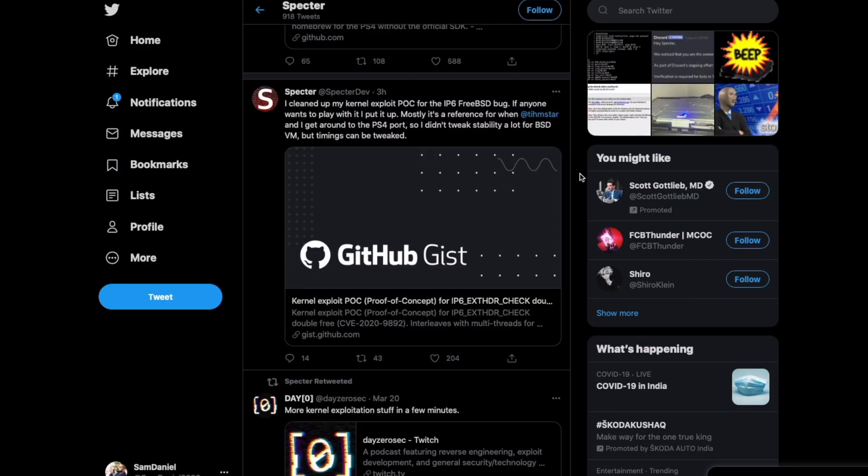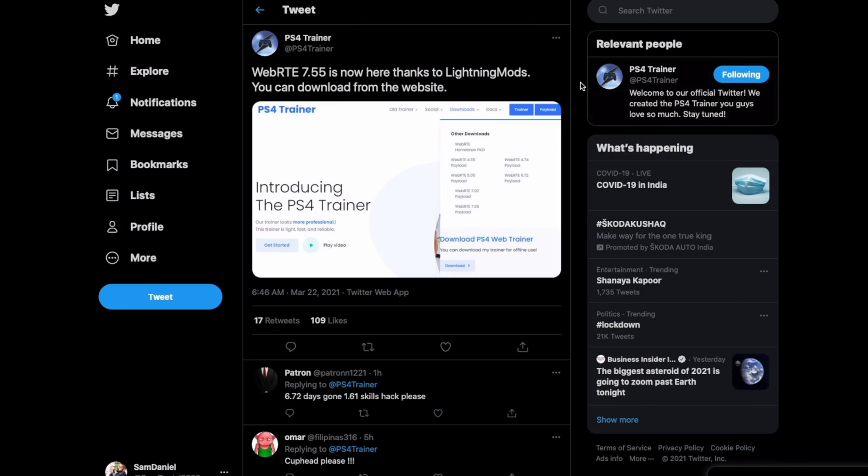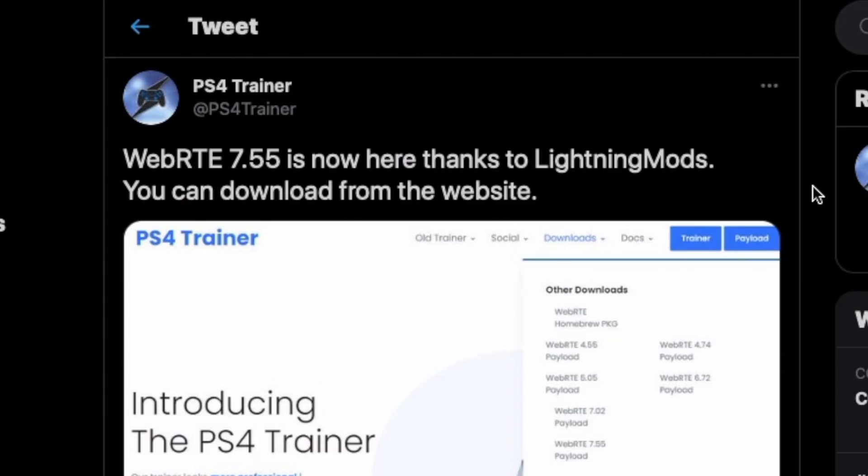Now that GoldHEN is out, I'm going to be testing it with all the different exploits and posting a video in a day or two. I'll actively start testing from today and tomorrow and compile everything. Also, PS4 Trainer is now updated with WebRTE 7.55, which is great — all the tools are going to keep getting better.